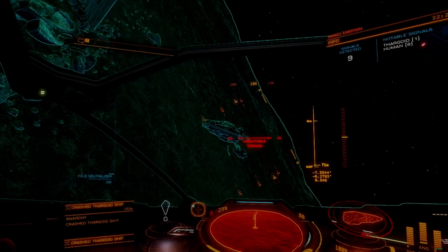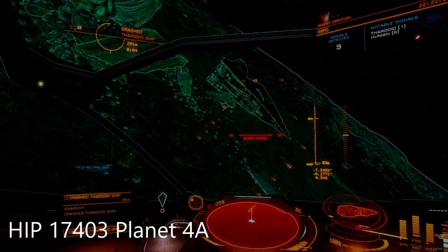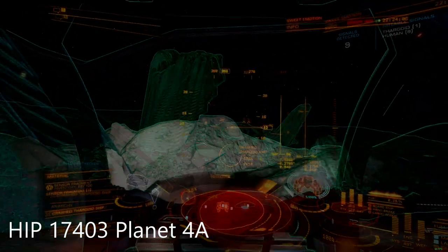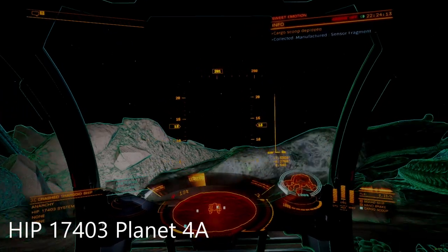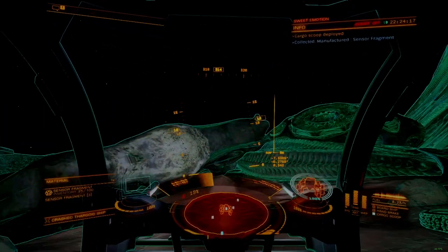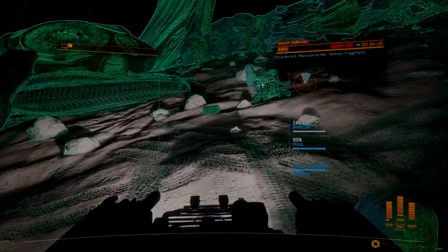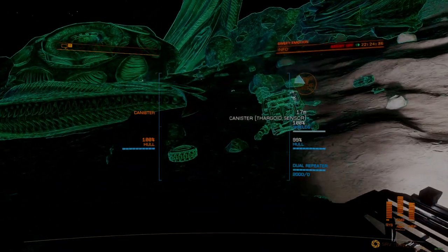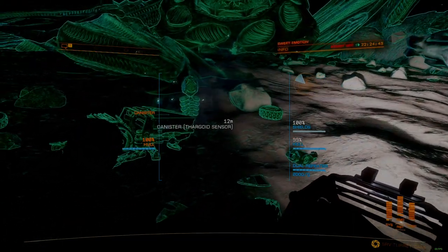Not all crash sites generate Thargoid sensors, but a good known option is the crash site at HIP 17403 Planet 4A. This is an ancient crash which generates three usable sensors and a small scattering of sensor fragments. Collect the fragments first if desired, and then collect the probes. If you are early in the game and do not yet have sensor fragments, which are a required material for progression in the engineering system, this is a good time to collect them, as sensor fragments are produced when you destroy a Thargoid probe. Professor Palin requires 25 of these fragments for first-time access to his facilities. Even if you don't have Palin unlocked, sensor fragments can sit in your back pocket with no consequences, so you might as well grab them while you're here.